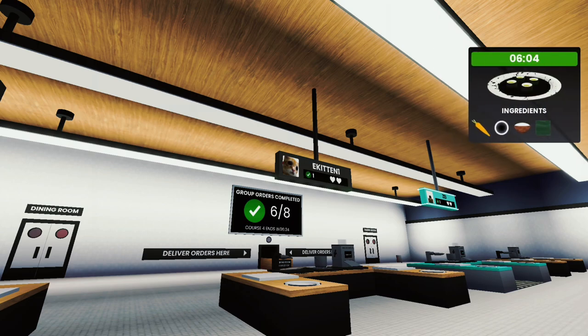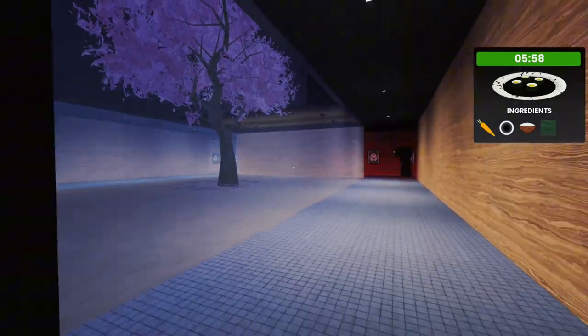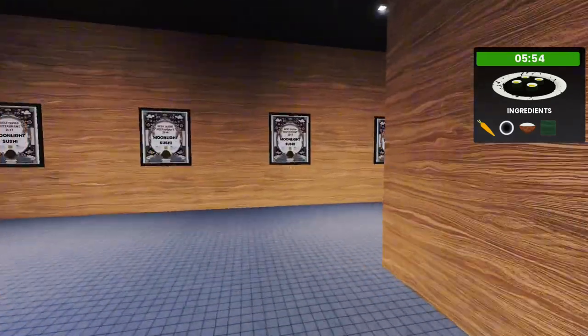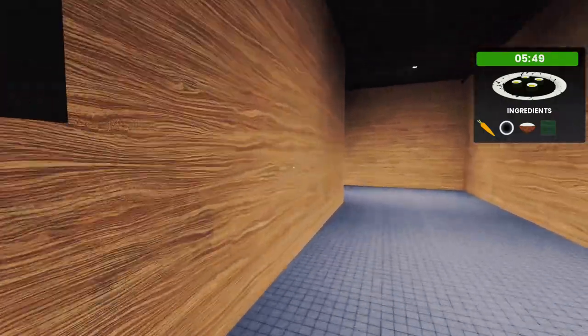Course four is actually going to be our last one. The next ingredient is fish eggs — I believe that's what it's called — it's just this black stuff. Watch out for these puddles as they will slow you down, so go ahead and walk to the side and jump over them.